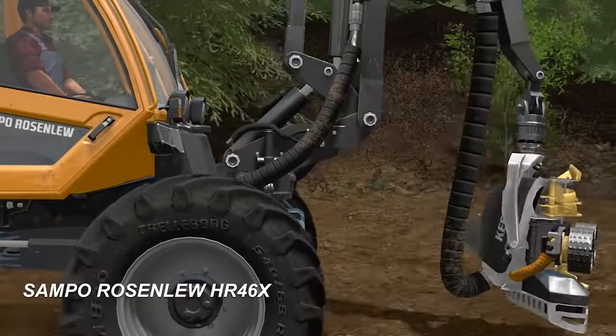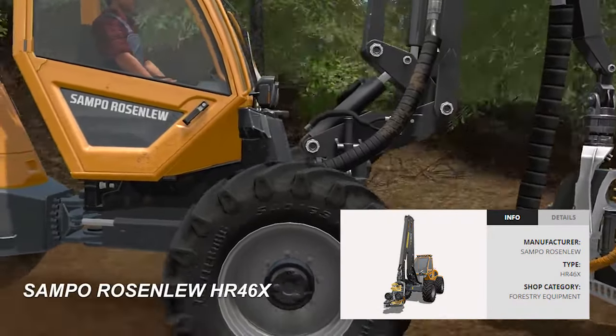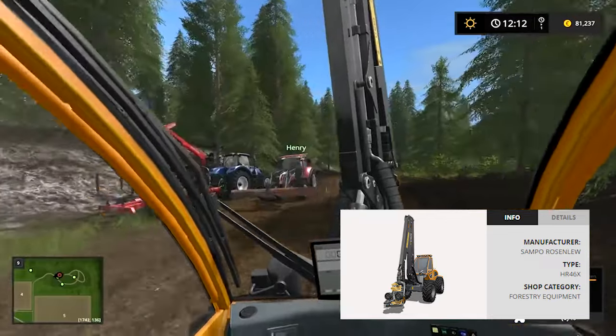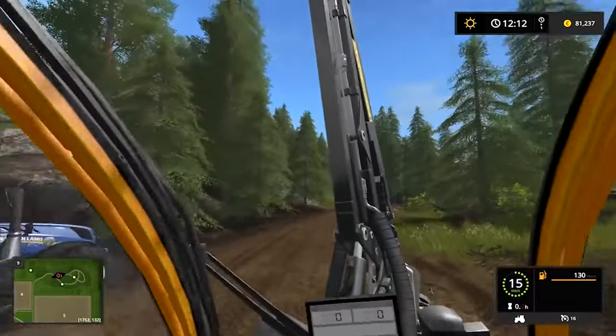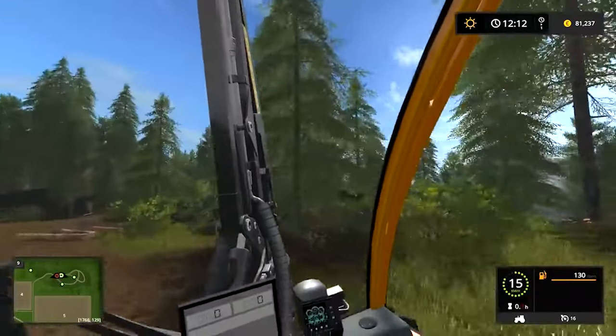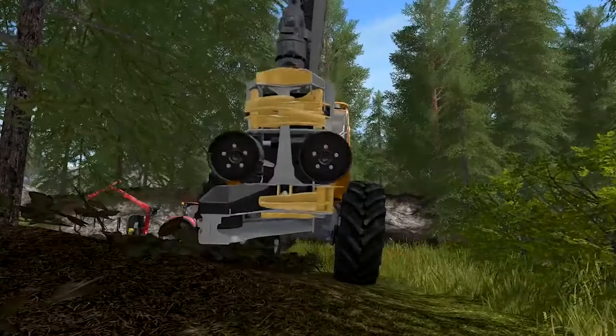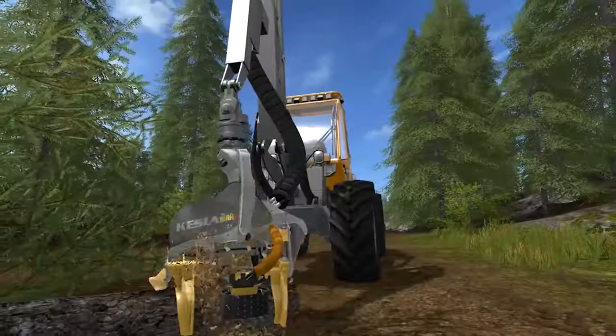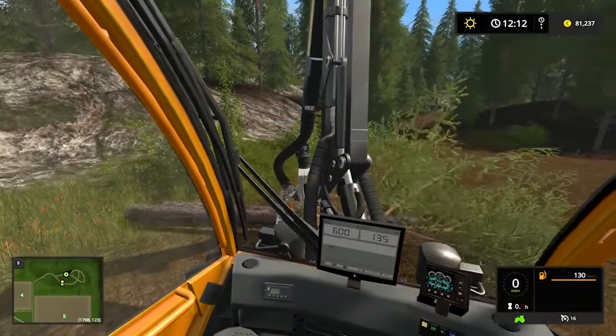When we're talking about logging, there will be a new harvester — the Sampo Rosenweb. Smaller than a Ponsse, but I think it will work well. With the Sampo you could probably achieve high performance at a low price. The log handling system also looks much better with new textures and everything, so I hope they will improve it a lot.